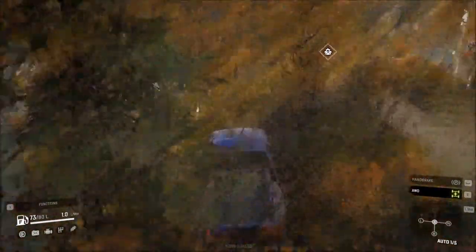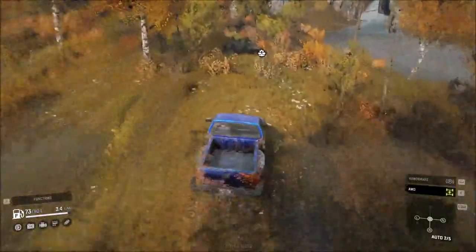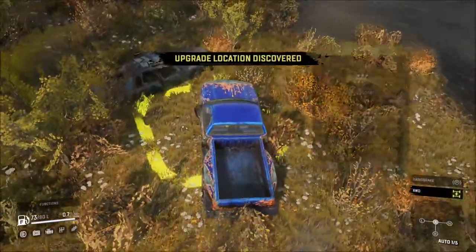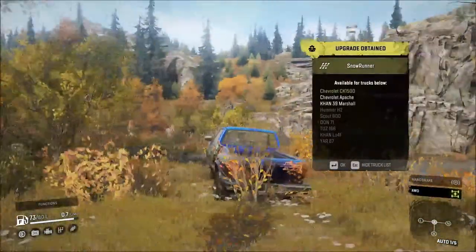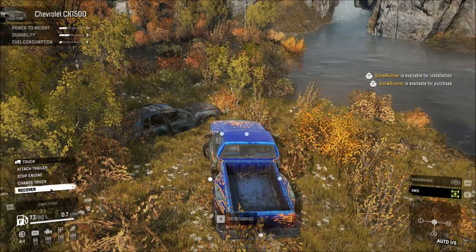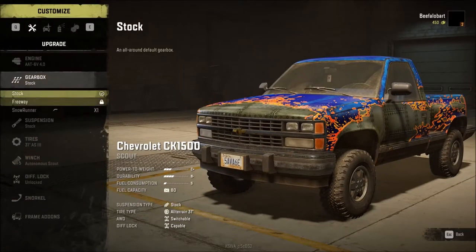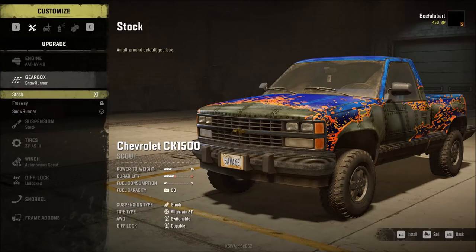This upgrade is well worth coming to get. Pull up, hit C, hit the X key to show what it is — it is the SnowRunner gearbox. I'm going to hit Enter, and then go back to the garage. I want that on here. Go to Customize, Gearbox, SnowRunner, Enter. And now I can sell my stock one.